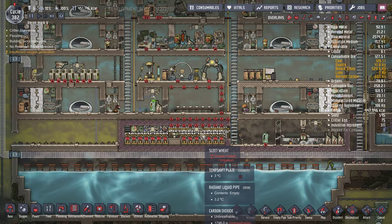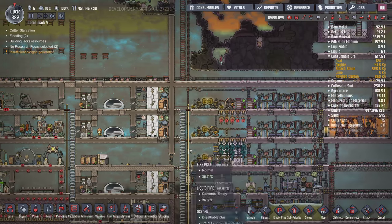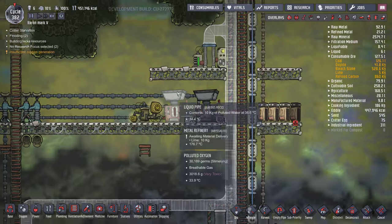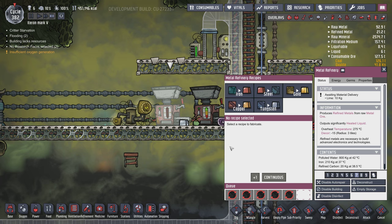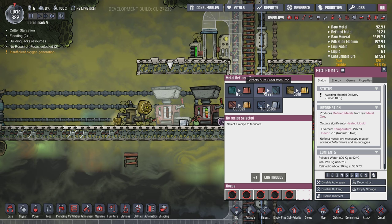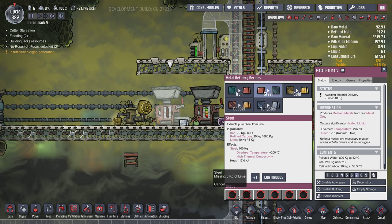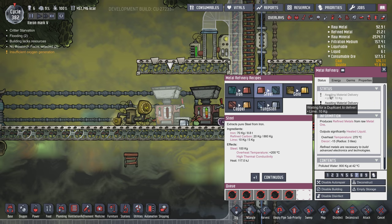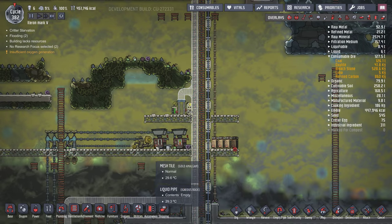To make steel, you need to continuously start making steel and then cancel it. As you can see, the status will start changing, but it only changes when you repeatedly start and cancel — it won't change on its own. Only in this way will you start making steel.